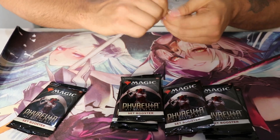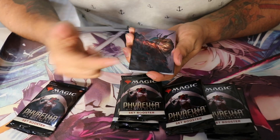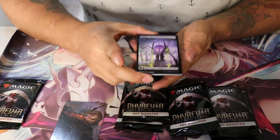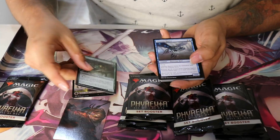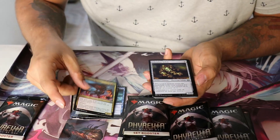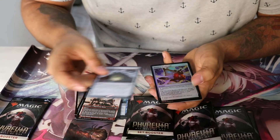Vamos con el primer sobrecito. Muy bien. Aquí tenemos unas cartitas de arte — están chidas, dice una de ochenta y uno. Nos acaba de salir una bonita tierra, una granita, un pajarito. La neta, yo no sé bien las cartas chingonas. Esta es arte alterno, viene como cita. Y lo que me gustó es que aquí te dan los tokens, como en otros juegos — esto ayuda mucho.